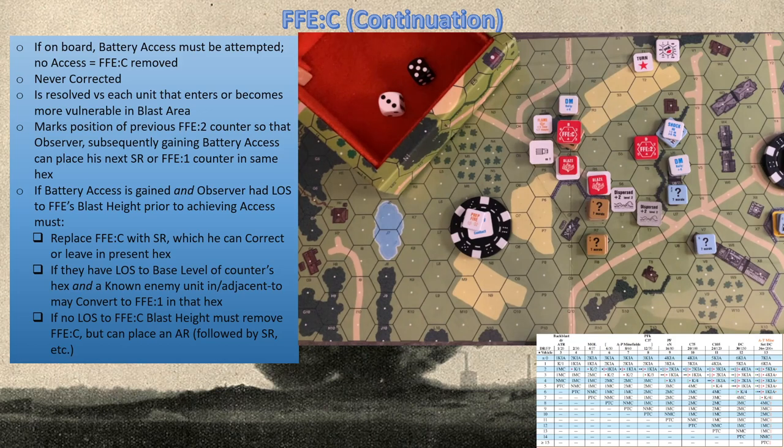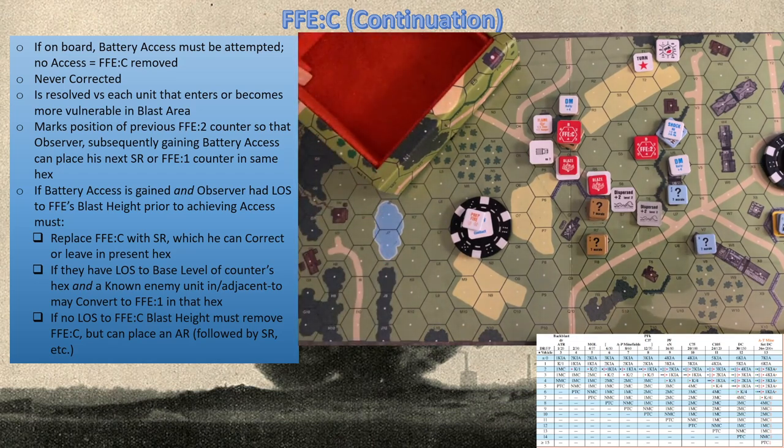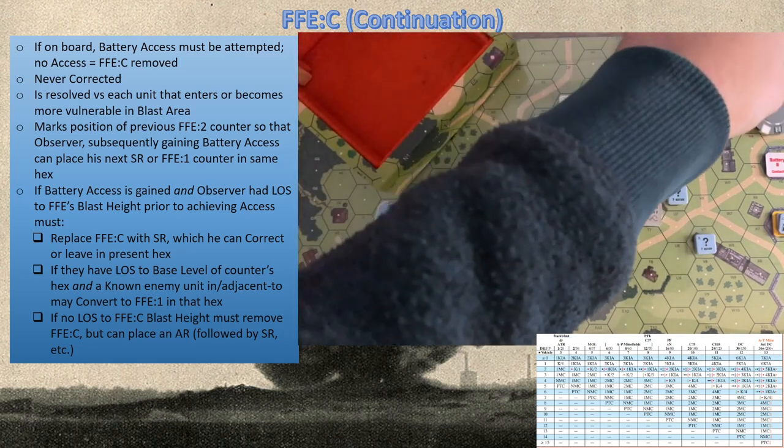Continuation can never be corrected — you must attempt battery access after radio contact. Radio contact first: with the battalion mortar minus two we can roll ten or less. An eight is sufficient for contact. We must now do a fresh battery access attempt. We're down to eight black and three red — the odds are starting to stack against us. We pull out — luckily — another black chip.